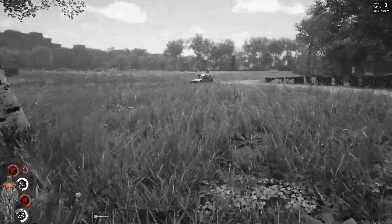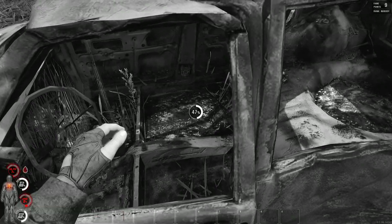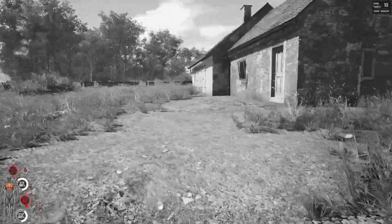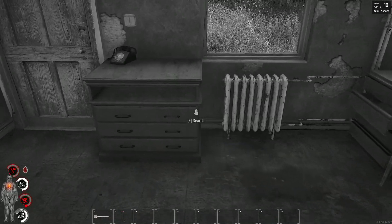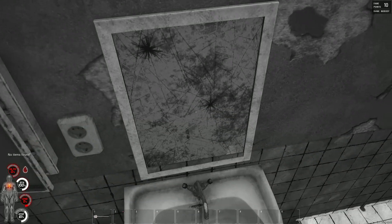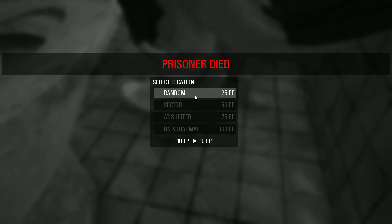I bet if I sprint I will bleed out faster. Piece of paper — not going to do me any good. I need water. Prisoner died. Select location, random.